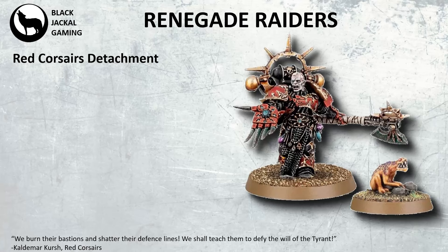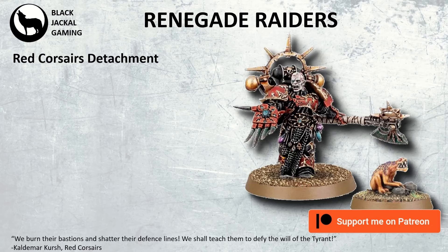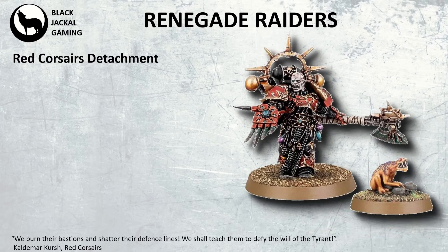Hello there and welcome to Black Jackal Gaming. Today we're going to look at the Renegade Raiders detachment. This is the Red Corsairs detachment in the Chaos Space Marines Codex.